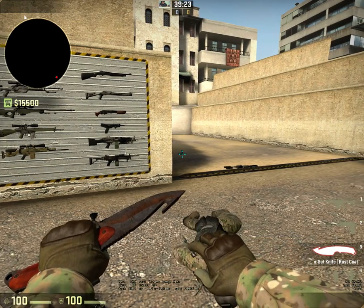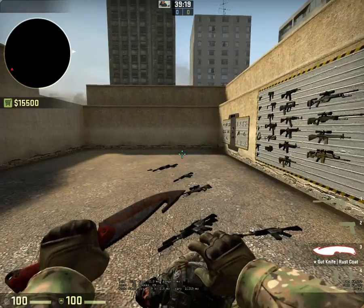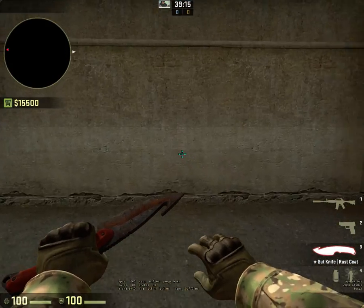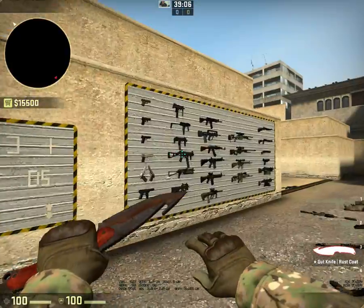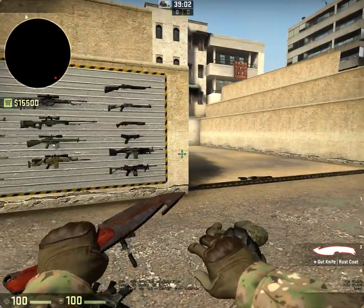So that's basically an example of how buy-binds and different console commands can change things. Another example you might immediately notice on my screen is that I've got an FPS counter. How you do that is 'net_graph 1', and that will tell you basically how the game is running. See you guys.